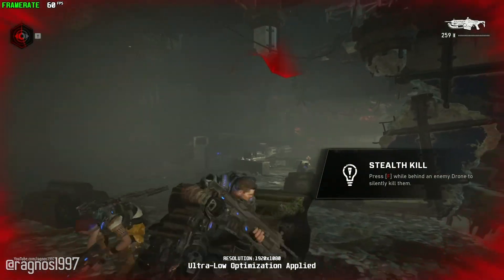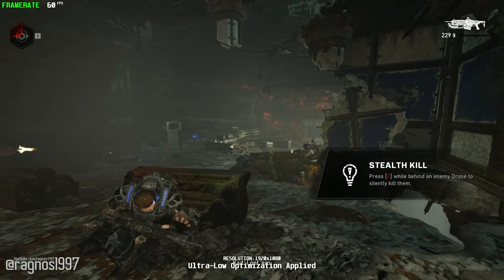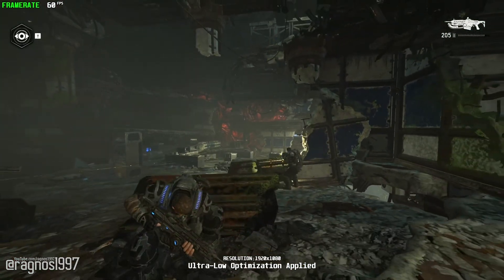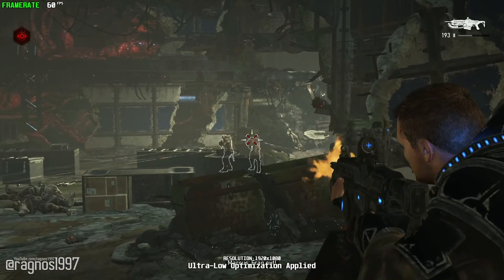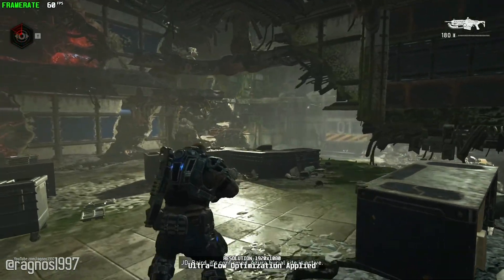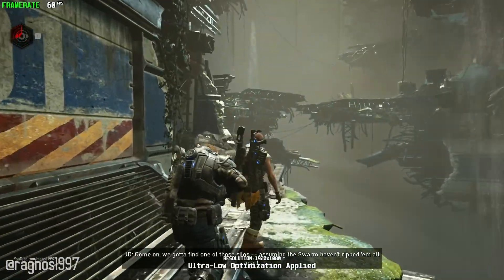High grounds on the left! Blank them! Watch it! Toss a frag if you got them! All right, that's all of them. Baird? It's confirmed — the Azure burial site is active. Okay. Condor's in the air — let me know if you need reinforcements. We got it handled for now. Delta out. Come on, we gotta find one of those silos, assuming the swarm haven't ripped them all apart. Hey, I think we can get down this way.